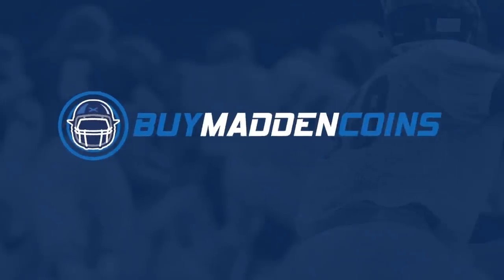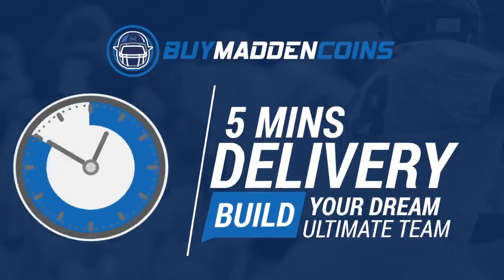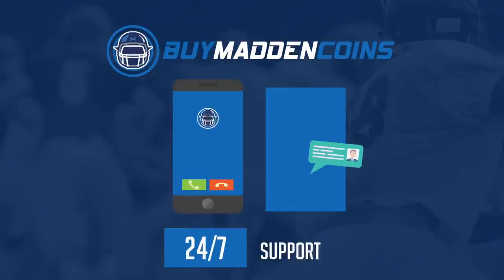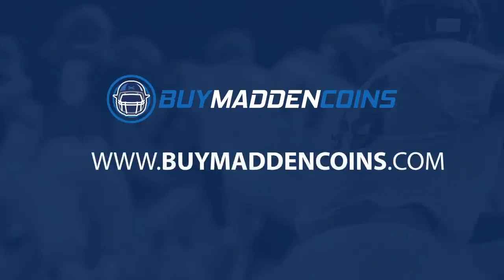In need of some coins to build that dream team? Head on over to my sponsor, Buy Madden Coins. They have the cheapest, quickest, and most reliable coins on the market. Head over to Buy Madden Coins and use code Poodle at checkout for 20% off your order.